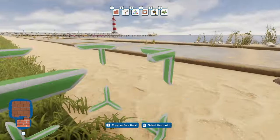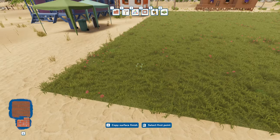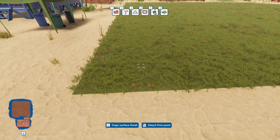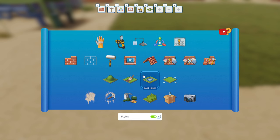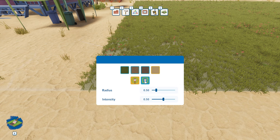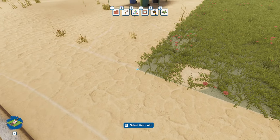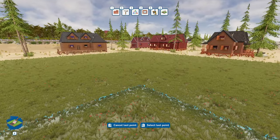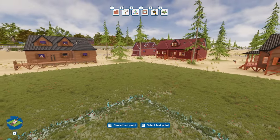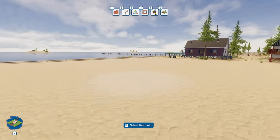We're in flying mode and they gave us grass instead of sand. Do we have the ability to go in and paint sand? Yes, we do. Let's paint sand with the greatest intensity possible. I want this all to be sand, all the way to the back corner.